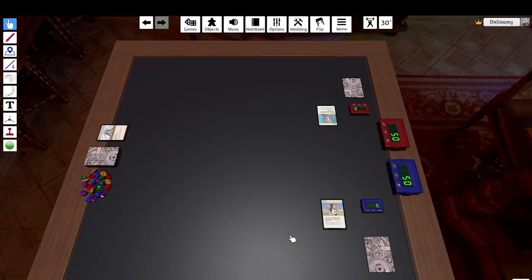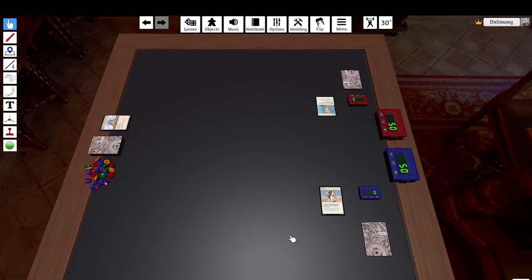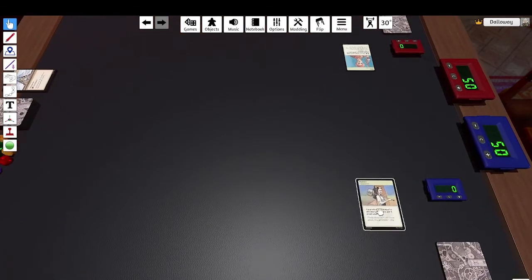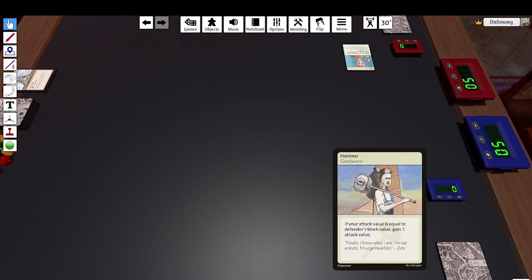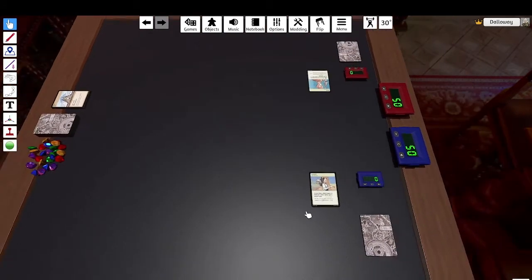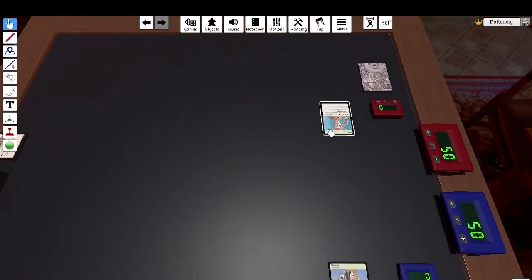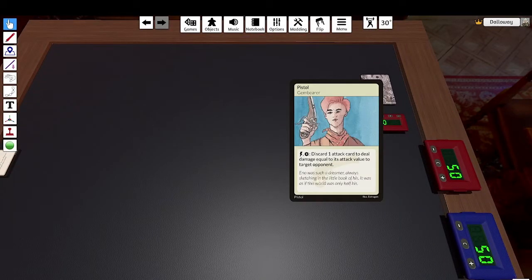So let's talk a little bit about the game in case you don't know anything about it. It's a competitive deck building game for two players. Basically what you do is you start with 12 cards and your Gembearer, which has a special ability. During the course of the game, you will add Gem cards to your deck, make it stronger, and you fight against the other player using a different Gembearer.